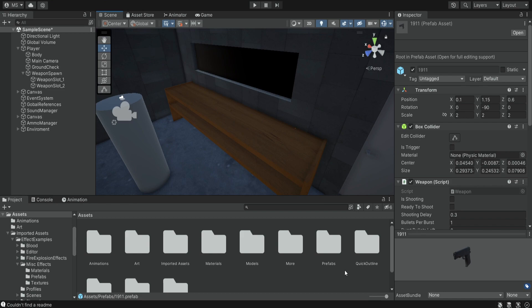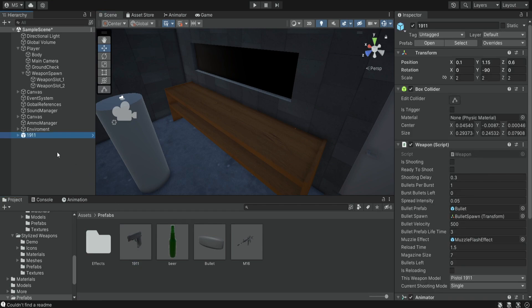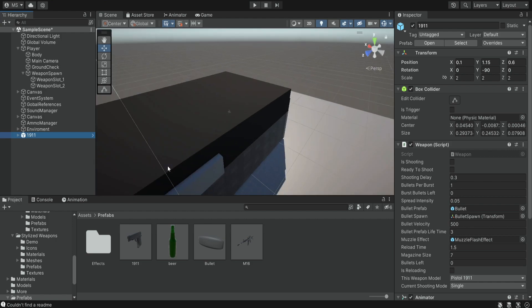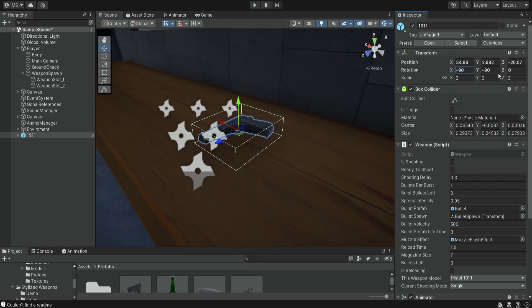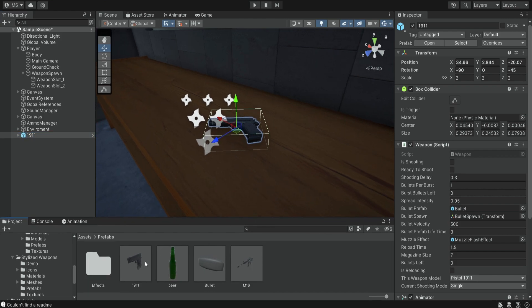We have this firing range and we're going to place them on this table. We're going to start with the pistol — we simply go to our prefabs and drag the pistol into the scene. We drag it into the root, not inside the player, and then we just need to play with the positioning.